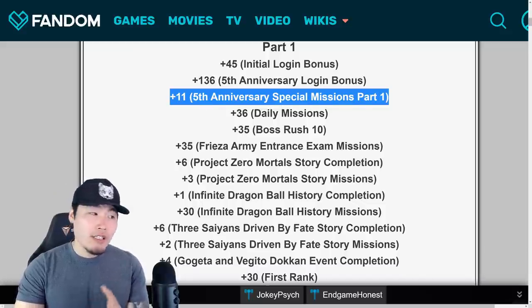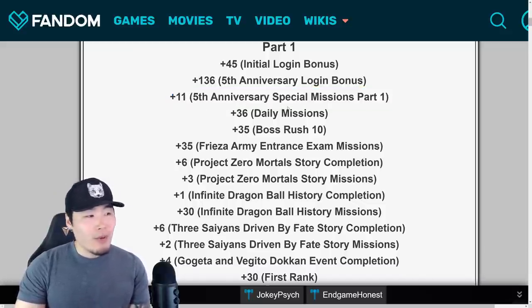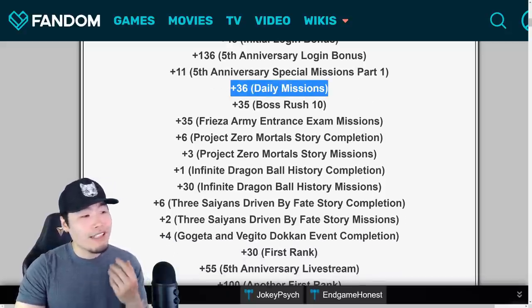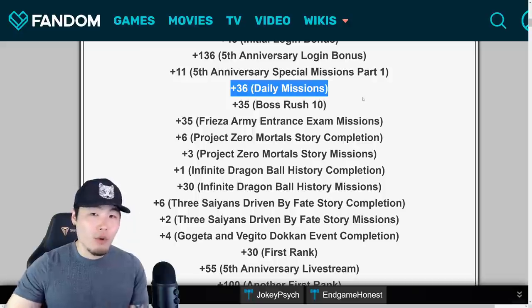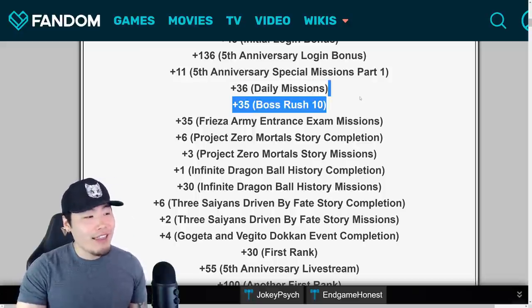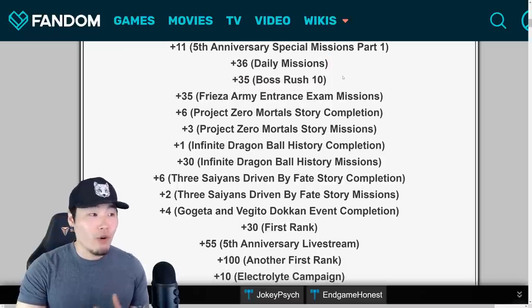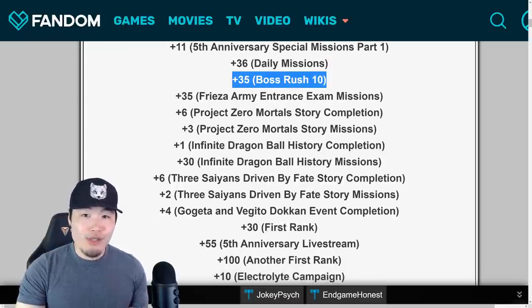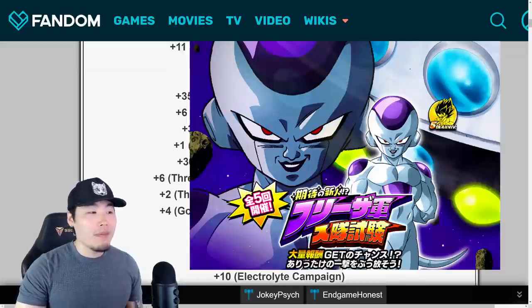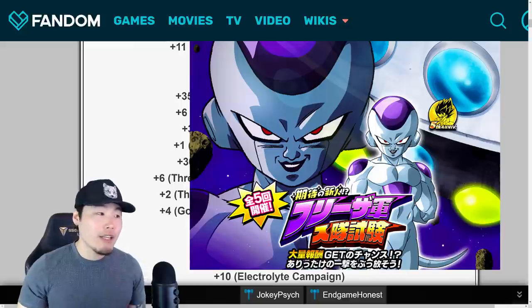After that we have the special missions for Part 1 which gave a total of 11 stones — not a lot, but we do have Part 2 and Part 3 missions as well. Then we had the daily missions for 32 stones, cumulative across all the days. And then there was a new boss rush — we're still missing boss rush 10 — for 35 stones for your first clear.